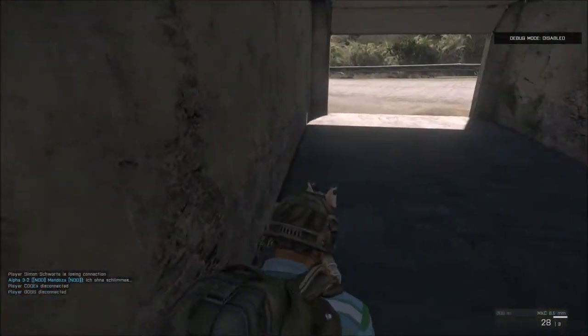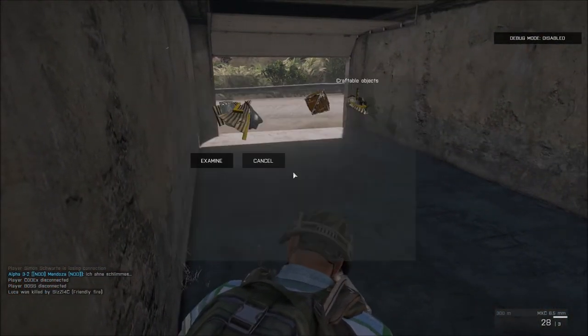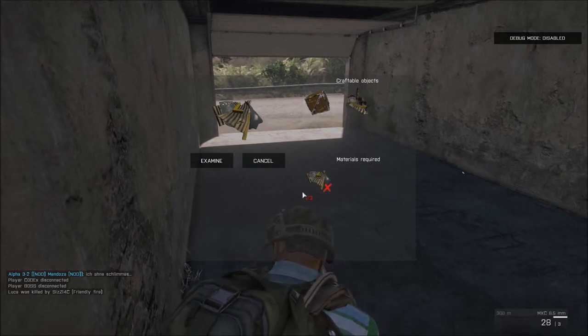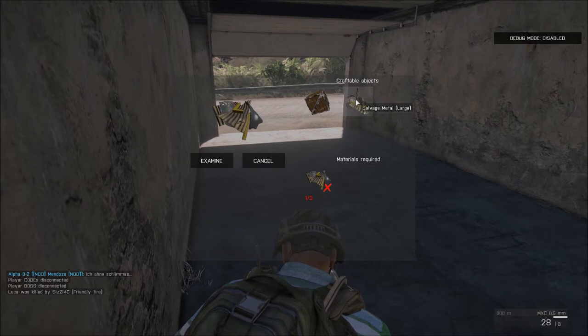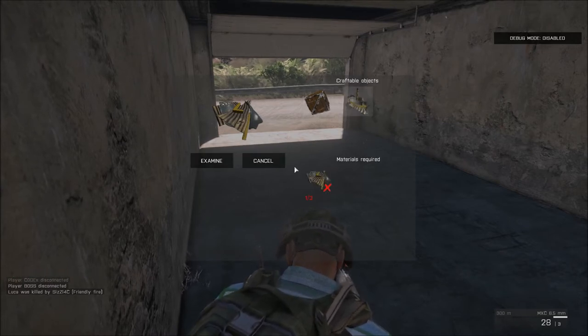Now let's talk about item interaction in the inventory. Open your inventory using I and double left click on any item to interact with it. This will open the interaction menu. The crafting options are shown on the right, whilst the consumption options are shown in buttons below the material. We could either craft a metal shelf or a large metal pile with this item. The amount of material required is clearly shown below.